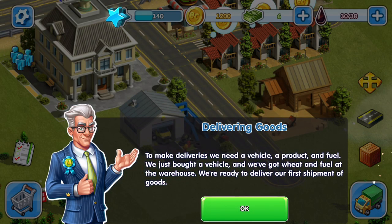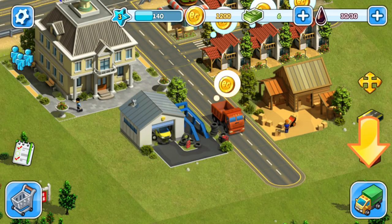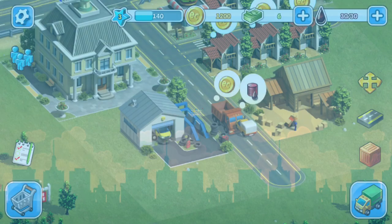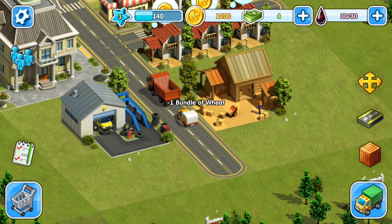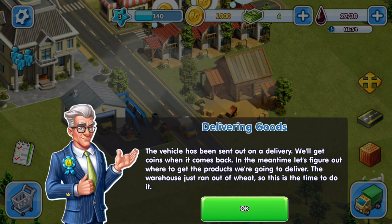To make deliveries we need a vehicle, a product, and fuel. We just bought a vehicle and we've got wheat and fuel at the warehouse — we're ready to deliver our first shipment. We click the icon to the right, we got our bundle of wheat and our gas, and whoa — he took off right through that truck! He's back. The vehicle has been sent on a delivery; we'll get coins when it comes back.